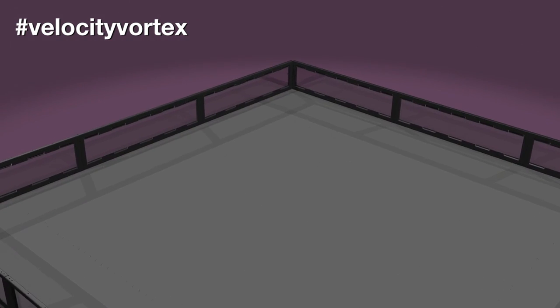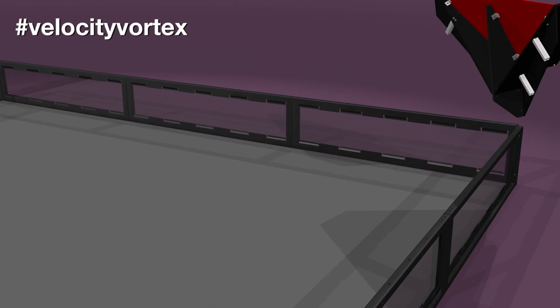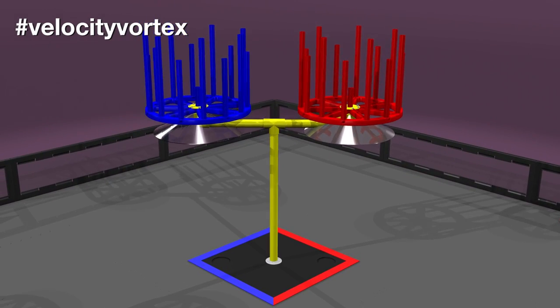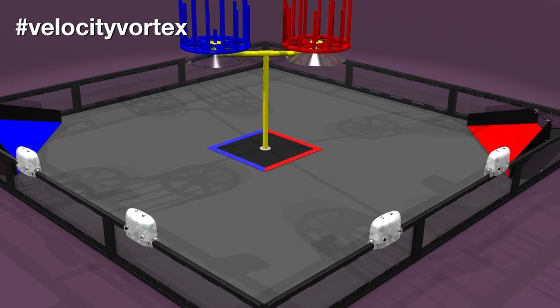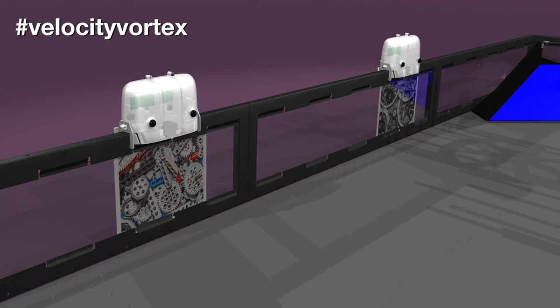At opposite corners of the field are two corner vortexes — red and blue. Between them is the center vortex, which can freely rotate. Four beacons are mounted on top of the field walls. Below each beacon is a unique vision pattern for navigation.